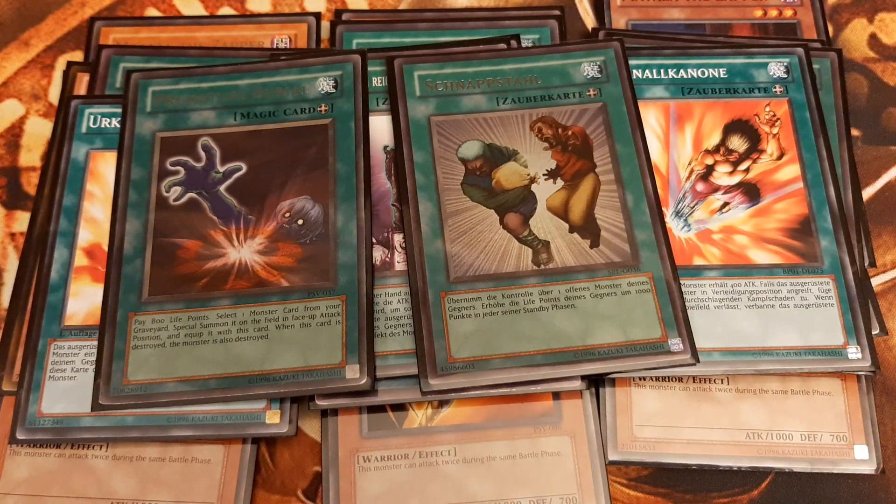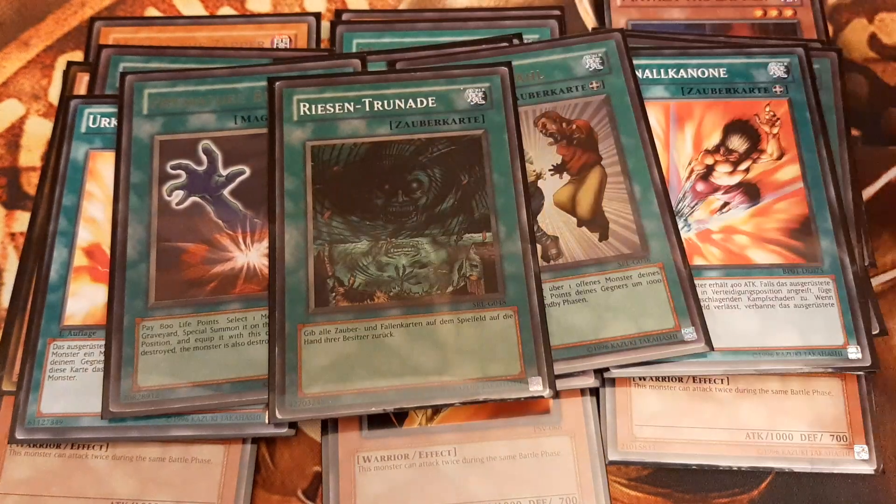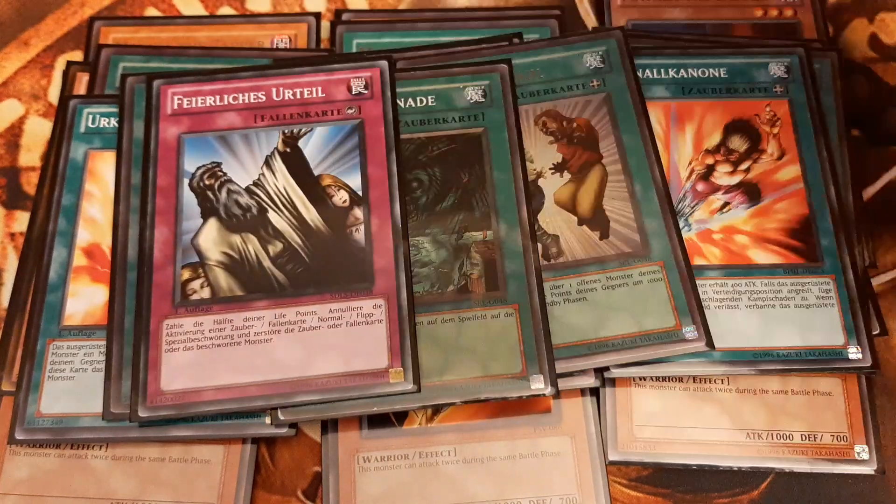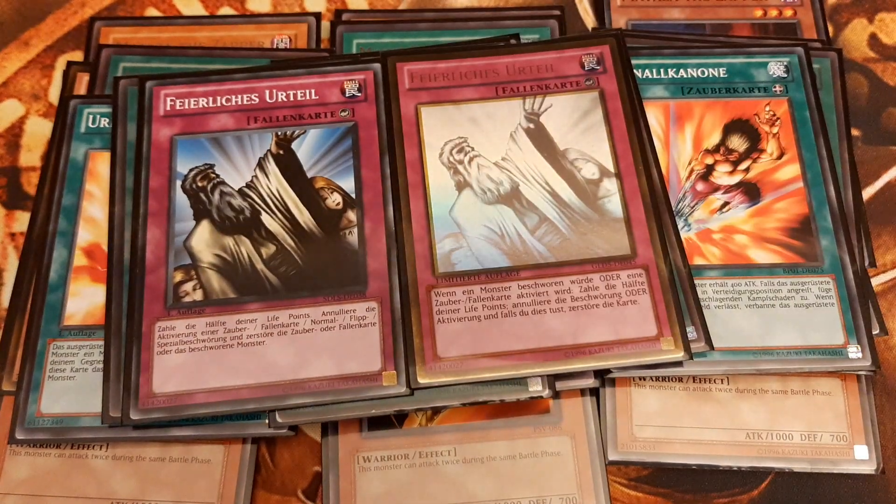For staple equip spells I chose Premature Burial and 1 Snatch Steal. Allowing us to reorganize our equip spells on the field as well as clearing back row is Giant Trunade, which we could potentially run up to 2 or 3 copies of. Solemn Judgment lets us negate opposing Snatch Steals, Mirror Forces, or even Heavy Storm.